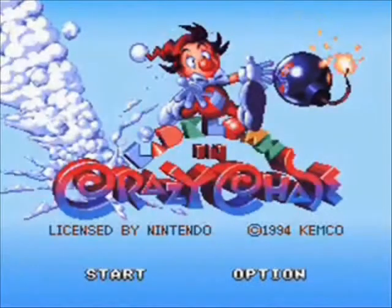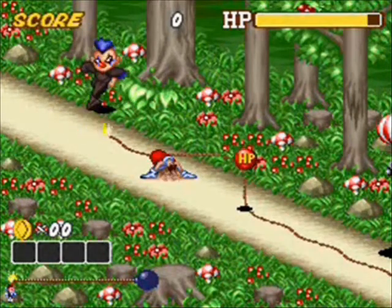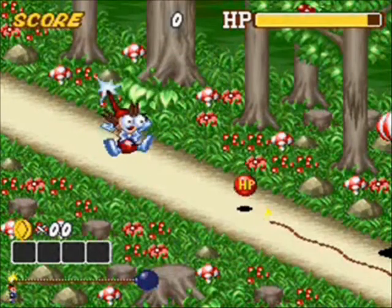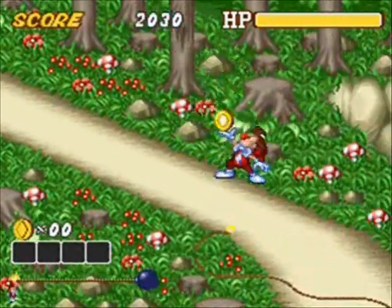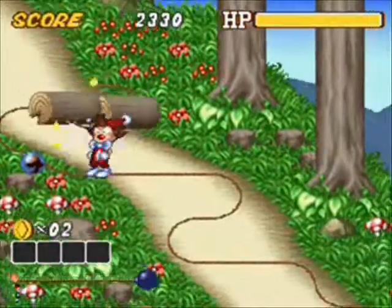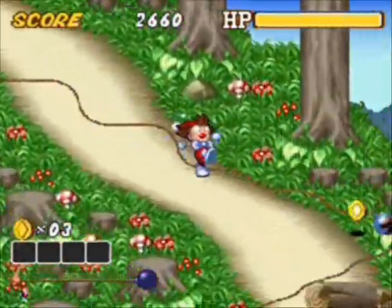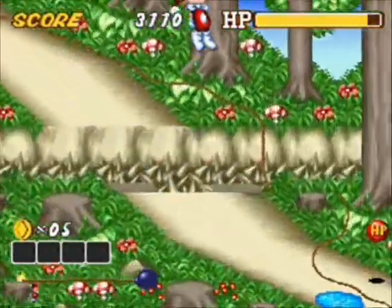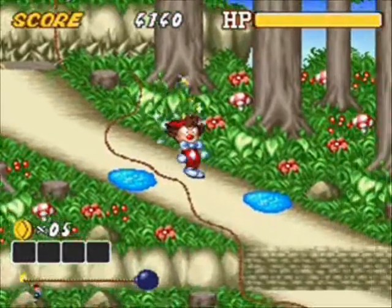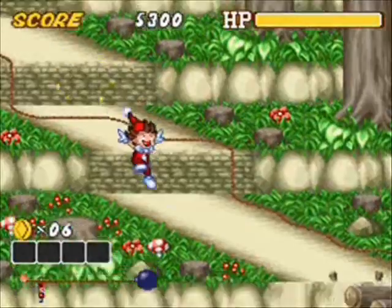At number 10, if you watched my last episode, this is the one that was in the intro: Kid Clown in Crazy Chase. You play as Kid Clown, trying to rescue Princess Honey of the Clown Planet from the evil space pirate Blackjack. The game is an isometric platformer with a bit of a rail system in it. You're kind of forced to move, and your objective is to beat the fuse on the bomb that Blackjack has lit to the bottom of the hill area that you're in, and get rid of it.